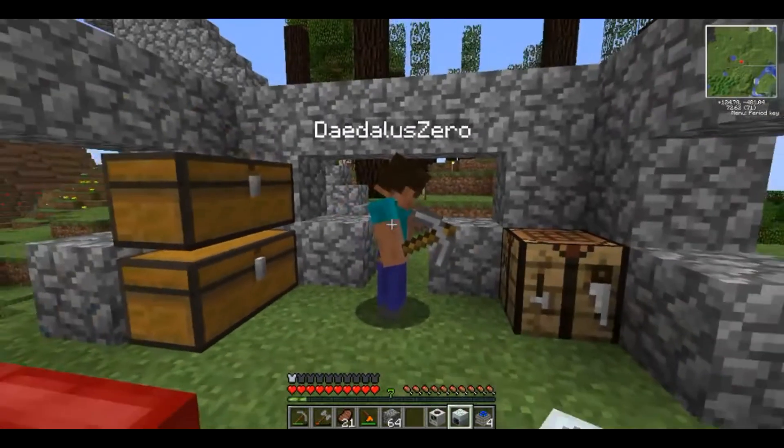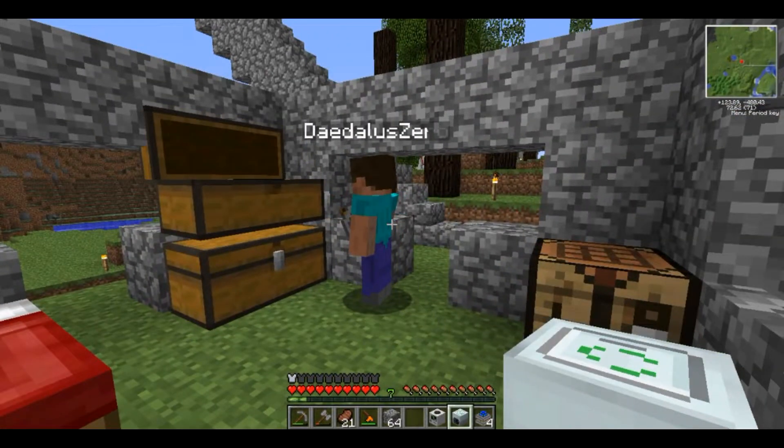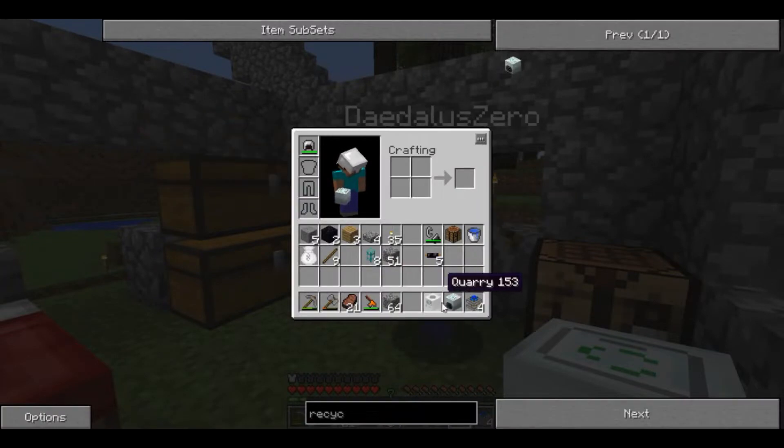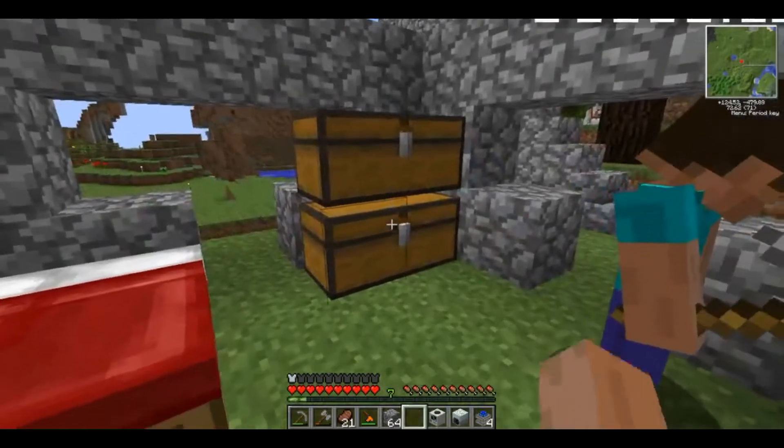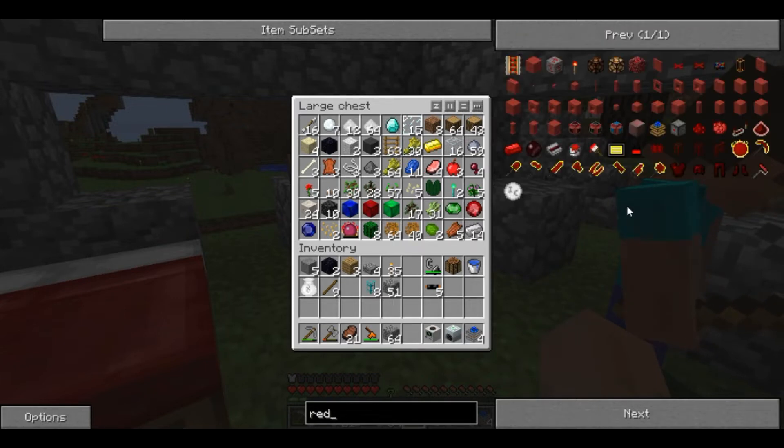Got a quarry and a recycler. Give me a few, I need to just build a few more things. Also, what sort of power do we need for the recycler? I'm working on that. That's all of them — I'm going to need some wire.